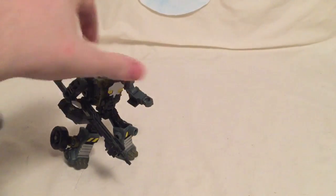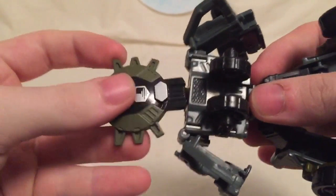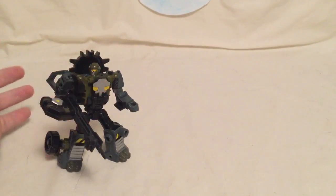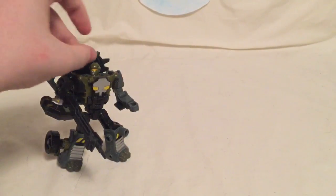Another cool thing I figured out — you can actually fit the cyber planet key right between the wheels on his back. Just wedge it in there and you can store the key on his back. I usually keep it there so I don't lose it. I've only got one key left now because my other two Hardtops belonged to my brothers, and I don't know what happened to the other key.